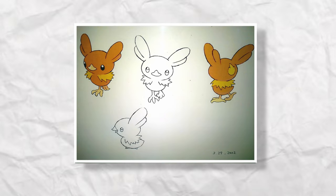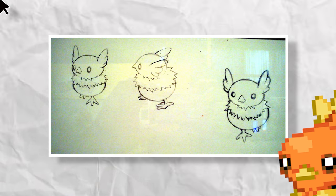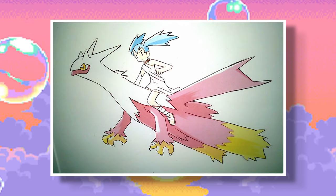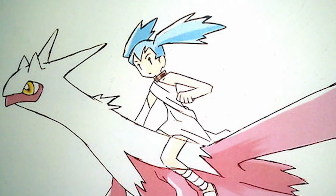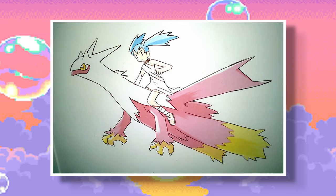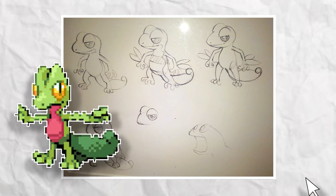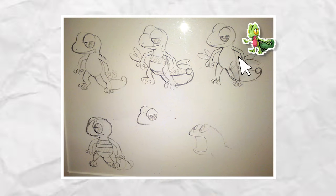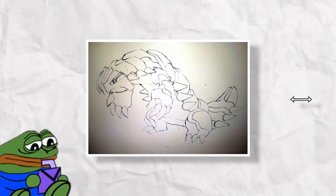Torchic was originally planned to look like a prototype design found a while back, showing what the original concept looked like before they settled on the final classic design. There's also a prototype of a Latias/Blaziken fusion that looks kind of strange, with an unused trainer character riding on top never added to the games. We also have a very early concept art for Treecko that never came to be — honestly it looks way too derpy. And we have a prototype for Groudon which just looks very sad.